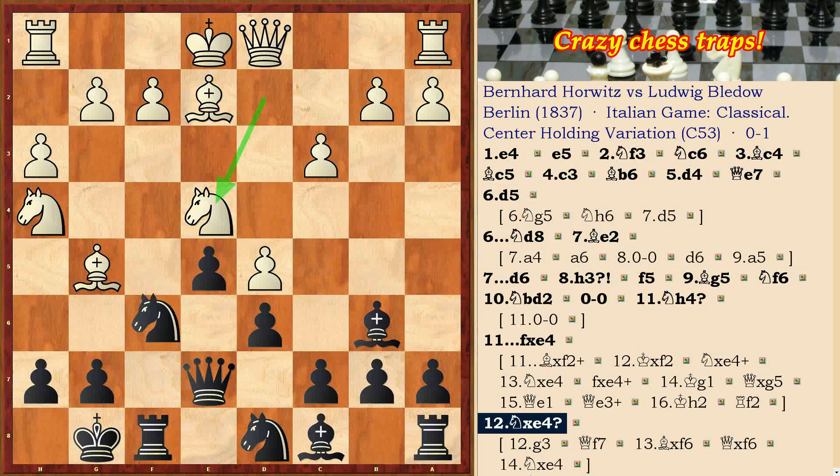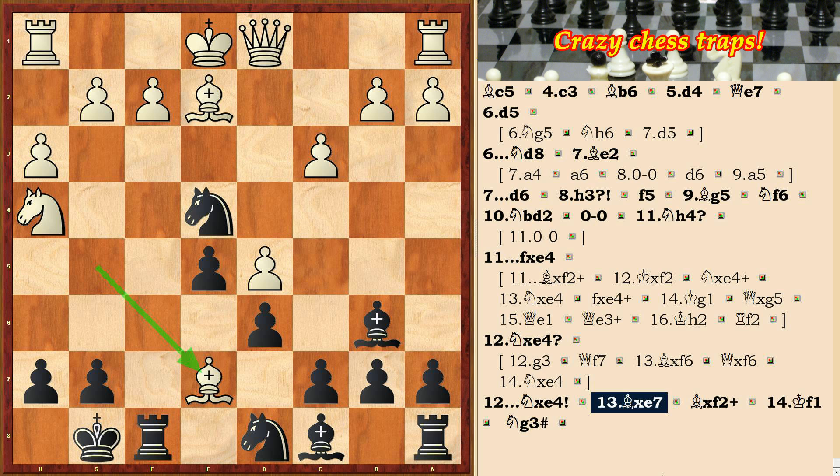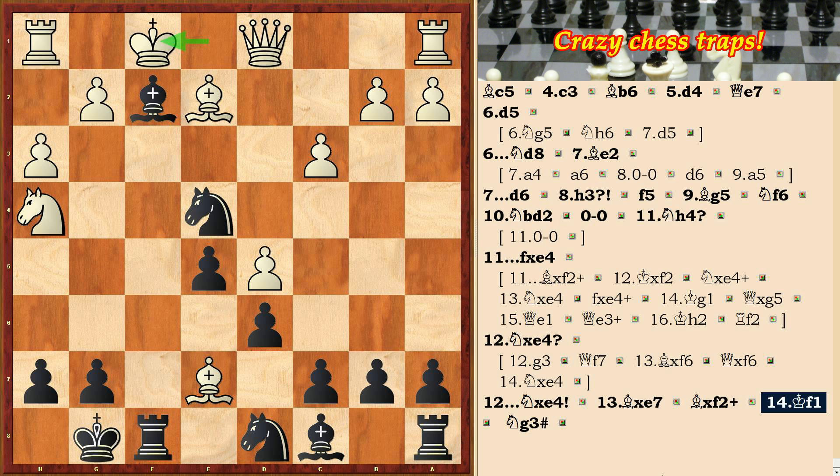A queen sacrifice follows: Nxe4. White took the queen, then Be7, and after Bxf2 check, Kf1 — black got an amazing checkmate with Ng3.